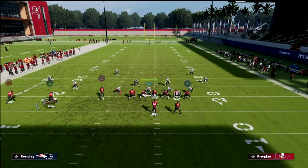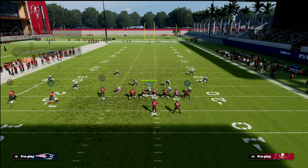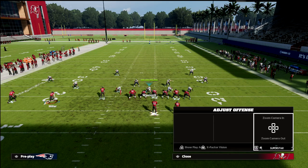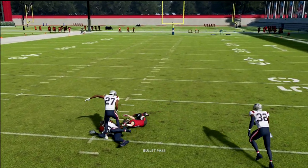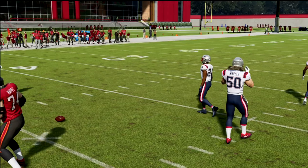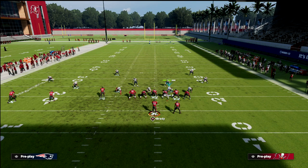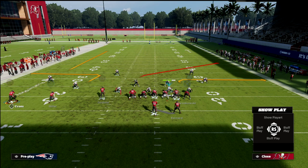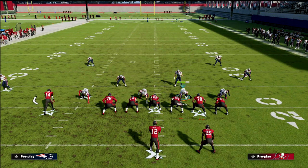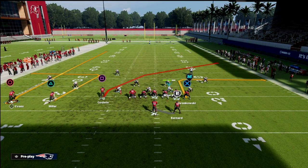In quarters coverage, if number two goes to the flat, Miller would now turn into number one. So if number two goes to the flat, they will double the post — watch what happens: number two goes underneath and they double the post. If both go vertical, in palms coverage, they basically cancel the number three and the corner covers him; now they're playing quarters coverage essentially between the quarter flat defender and the inside quarter.